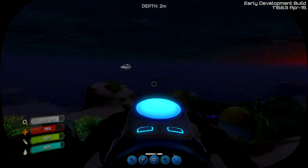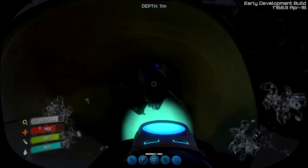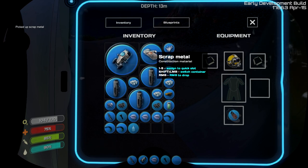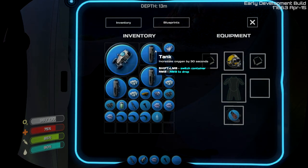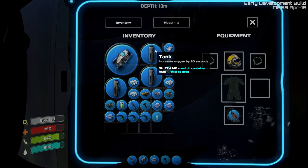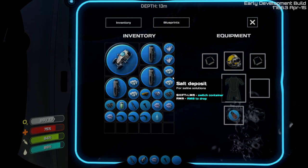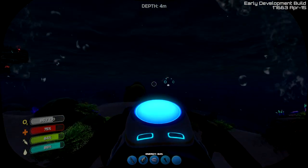People aren't going to believe me now when I say it. There we go, we've got that right there. It's scrap metal - it says construction material. I have no idea what we're looking for as far as combustibles.